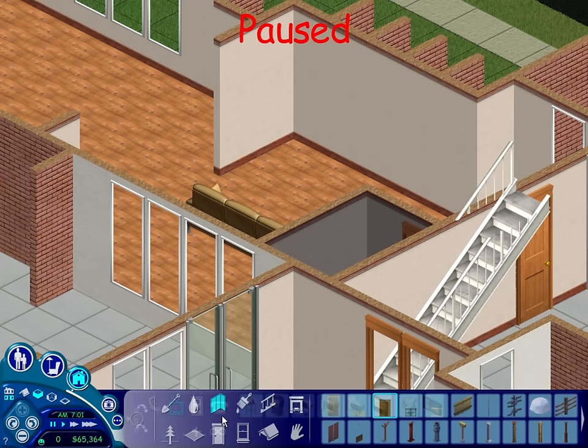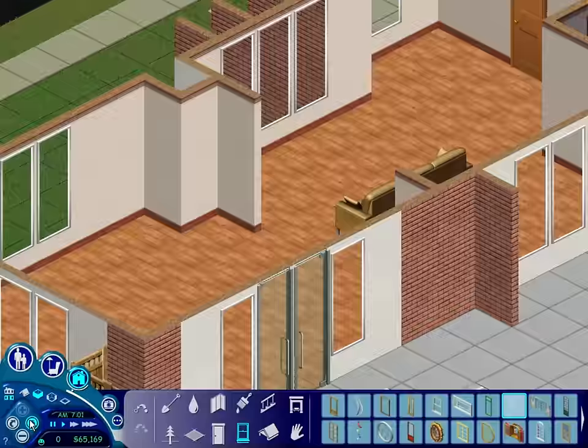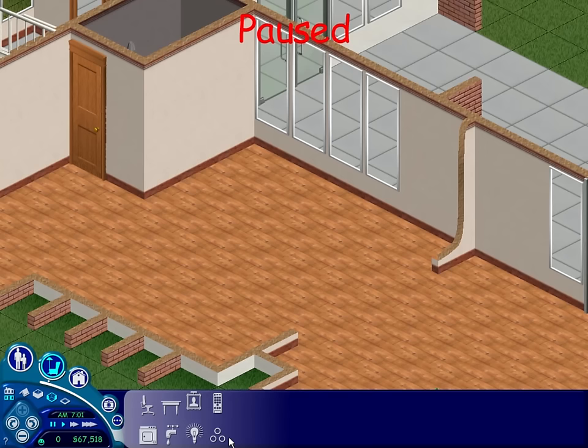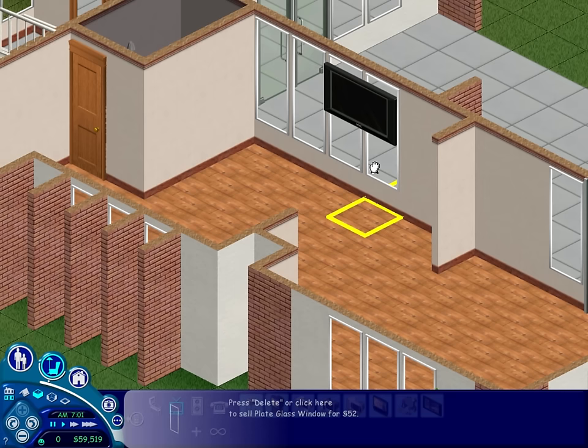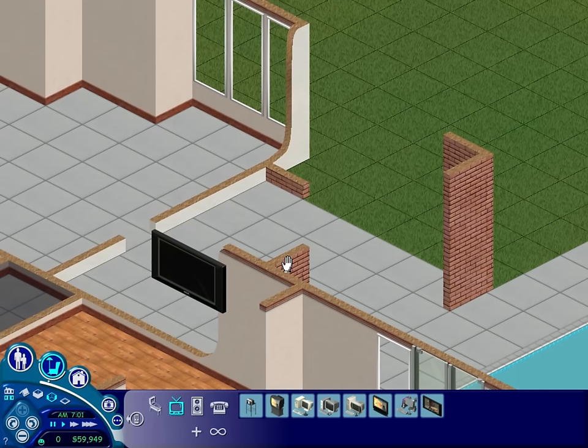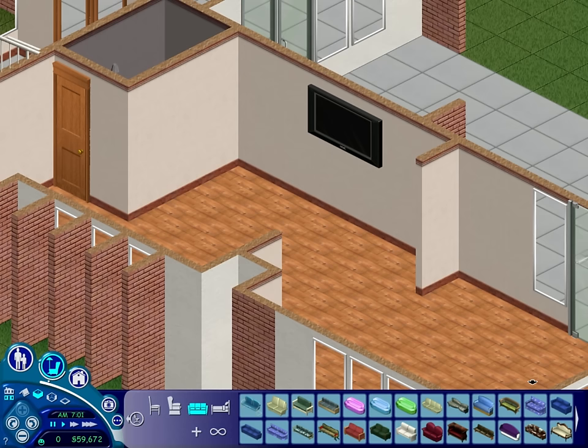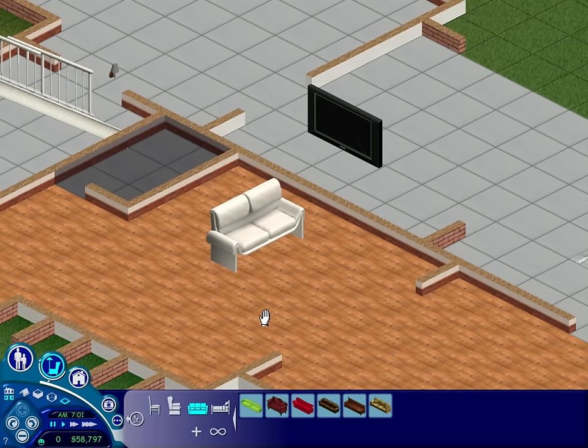I was gonna put it there because I thought it was in the middle of the wall — turns out it wasn't, so let's put those back and put it on a different wall. Maybe this wall over here would be better. We're gonna have to get rid of that sofa because it's gonna annoy me. That's the middle of that wall, so I'm okay with that. Is there a matching two and three-seater set? No, there is not. I think we just have to use a bunch of two-seaters then.